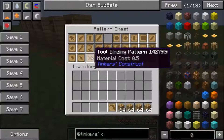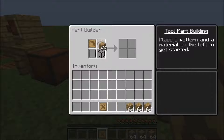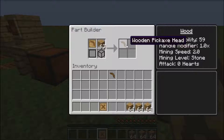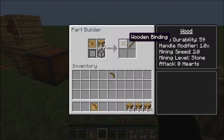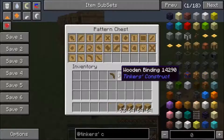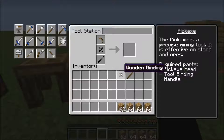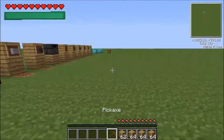Now go to your part builder, put the pattern in, and then put whatever resource you're going to use. It tells you the material cost and takes that much away. The pickaxe head costs one, and the tool binding is 0.5, so it gives you the binding and a stick. Go to your tool station, select pickaxe, throw them all in — and there you go, you have your pickaxe.